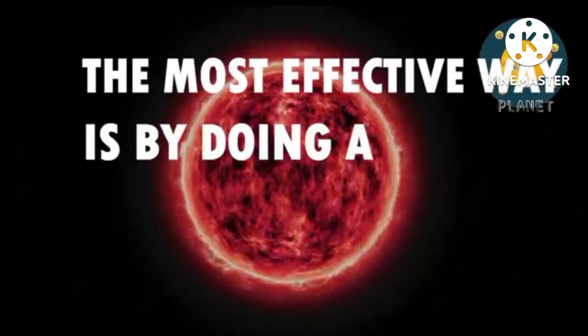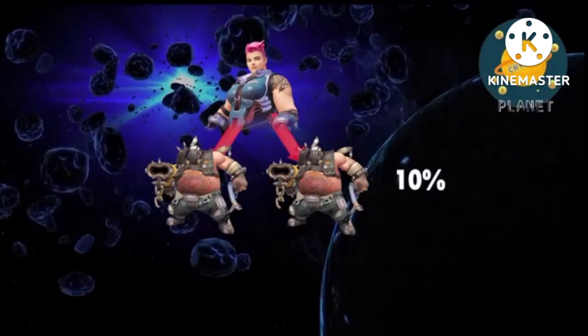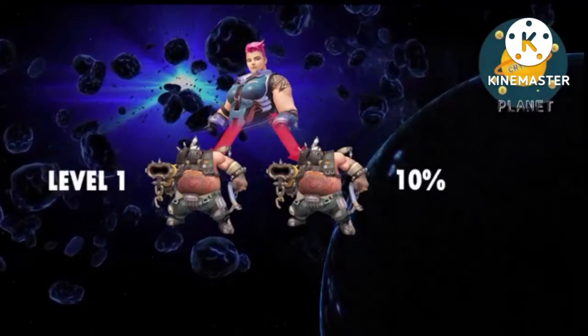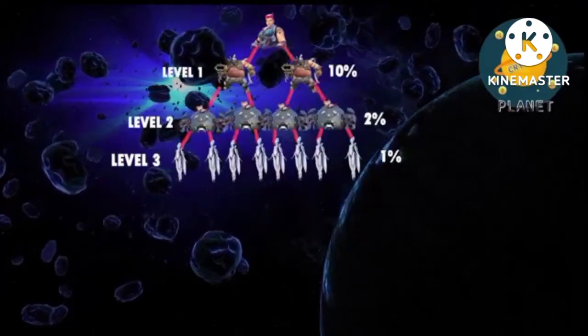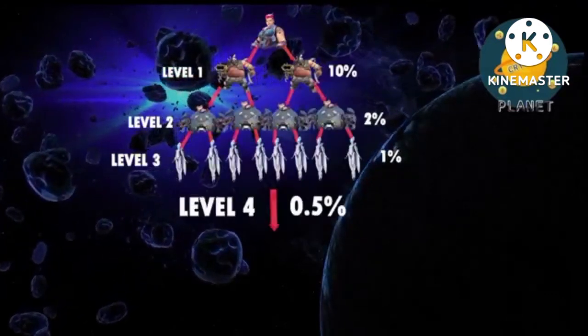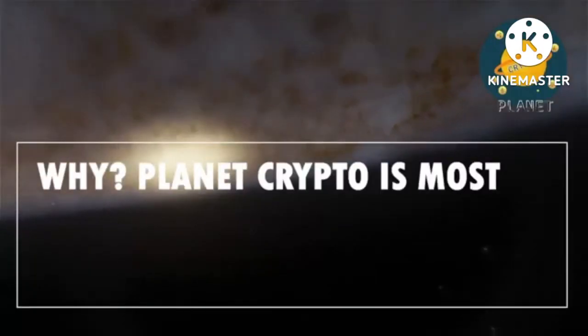Now if you want to increase your earnings, the most effective way is by doing a referral. The referral percentage will start at 10%, which is level 1, then 2% for level 2, 1% for level 3, and 0.5% for level 4.